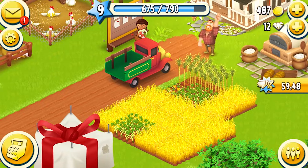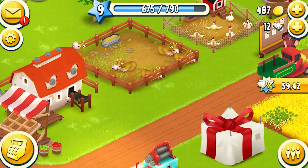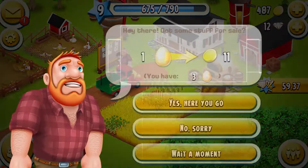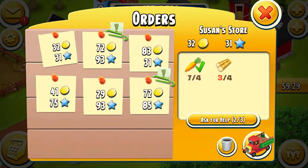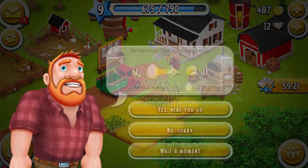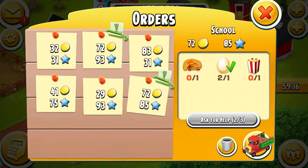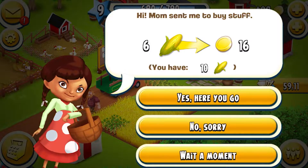We obviously have our building finished, a lot of crops to collect, a few eggs. Let's zoom in a bit. Before we begin, let's see what this customer needed — one egg for 11 doris. Let's just check out orders and see if we need any eggs. Two — we'll sell that one, he can have that. What does this other customer want? Six corn for 16. Do we need corn? No, so she can have that as well. Get some money.